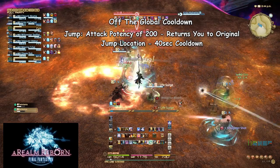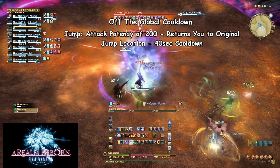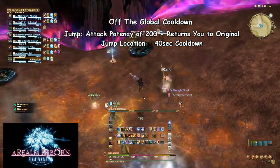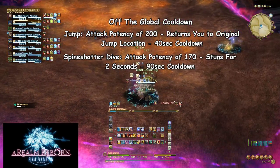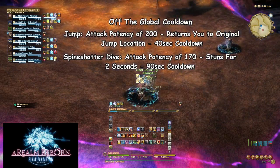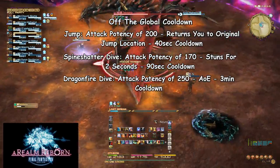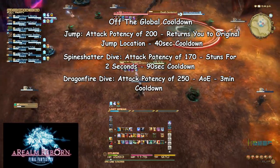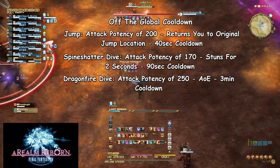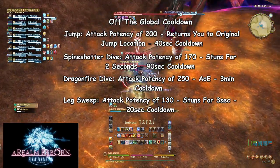The first off-GCD skills are your Jumps. Thanks to patch 2.1, the animation for all Jumps has been sped up so that weaving them in between your skills is quicker and a lot less dangerous. Your first Jump skill, simply called Jump, has an attack potency of 200 and returns you to your original location once finished — on a 40-second cooldown. This is useful for times you might die to knockbacks, like on the giant wall boss in Castrum or when facing Titan. Your second Jump skill is Spine Shatter Dive, with an attack potency of 170, which also stuns the target for 2 seconds on a 90-second cooldown. Never use this when fighting bosses that need to be stunned for specific mechanics, such as Ifrit or ADS in Turn 2. The last damaging Jump is Dragonfire Dive, with an attack potency of 250, damaging all nearby enemies on a 3-minute cooldown — great for massive AoE bursts or killing large amounts of enemies like the feathers on Garuda.